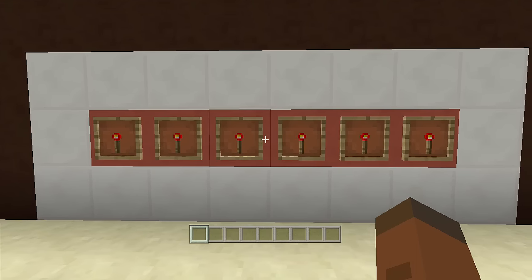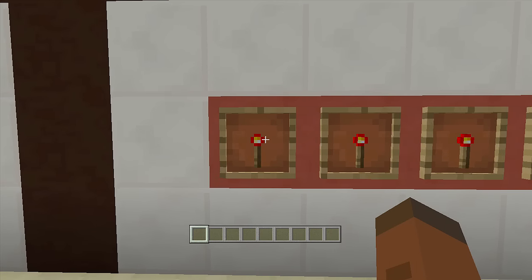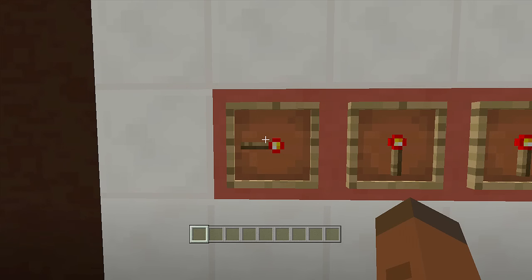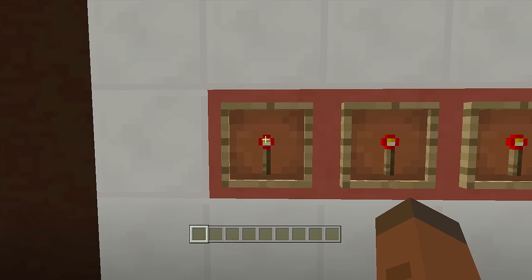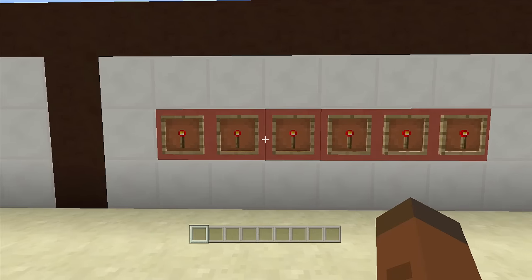So how this thing works: item frames now give off a pulse. It goes from one to eight — starting right here from one, then two, three, four, five, six, seven, and then eight. Then it resets back to one. So one gives off one pulse, and all the way around down to eight pulses.